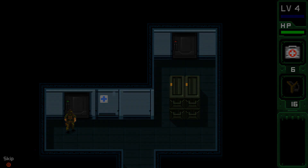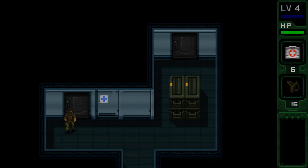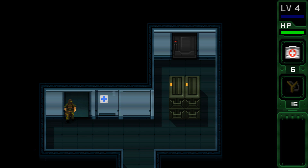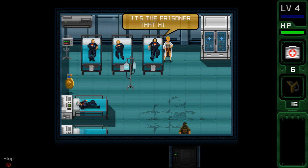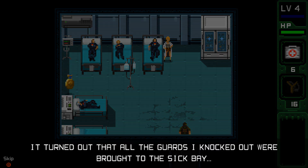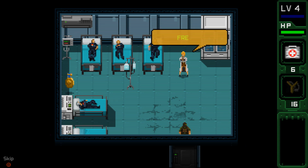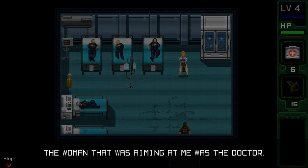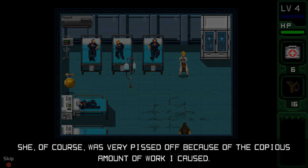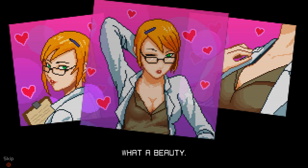Let's go in here first. Right in front of me was the sick bay. Walking through that door changed everything forever. It's him — it's the prisoner that hit us. It turned out that all the guards I knocked out were brought to the sick bay, and some were still there. Breathe — don't move or I'll shoot. Okay, I surrender. The woman aiming at me was the doctor. She was very pissed off because of the copious amount of work I caused. What a face, what a body, what a beauty.